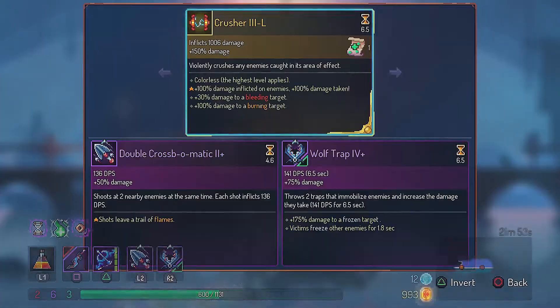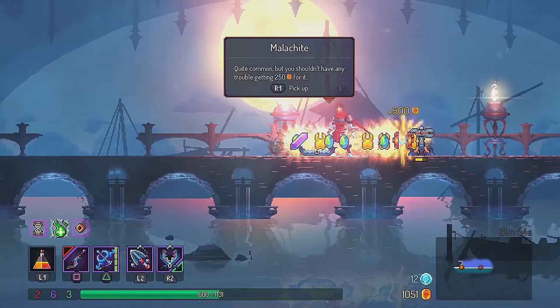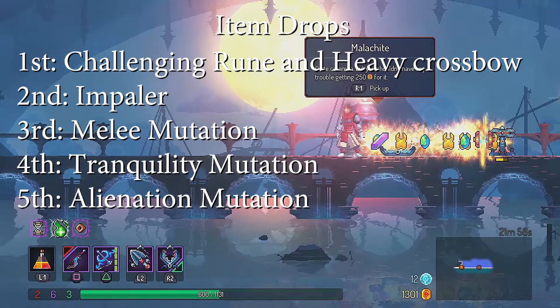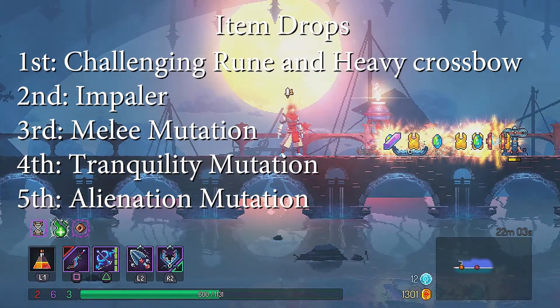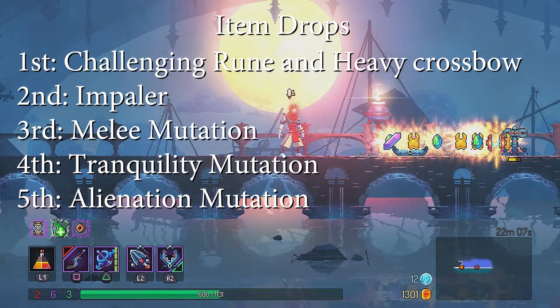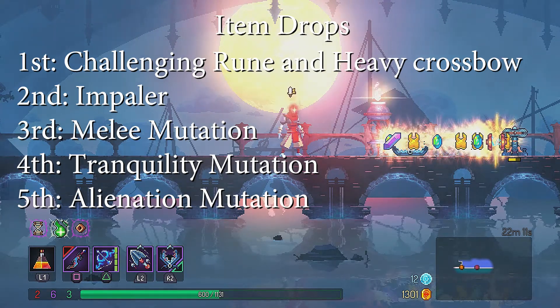So that is how you beat the Concierge. I will also tell you what he drops when you beat him: when you first beat him he will drop the Challenging Rune and the Heavy Crossbow, the second time the Impaler Spear, the third time he will drop the Melee Mutation, the fourth time the Tranquility Mutation, and the fifth time — the last item you can get — is the Alienation Mutation.